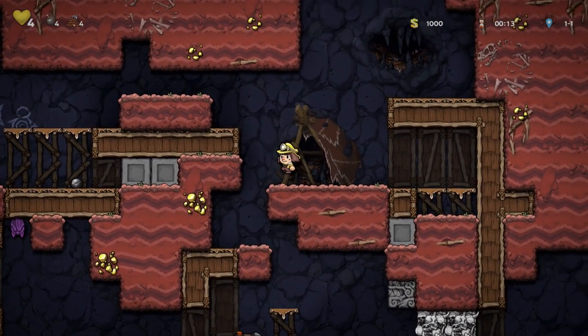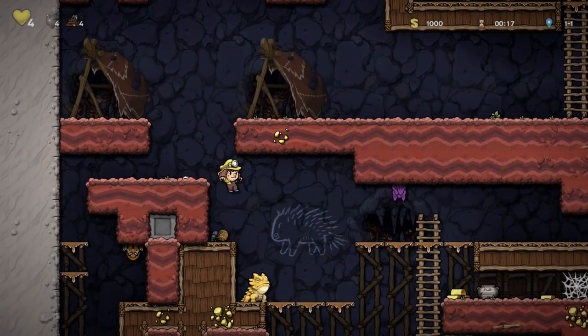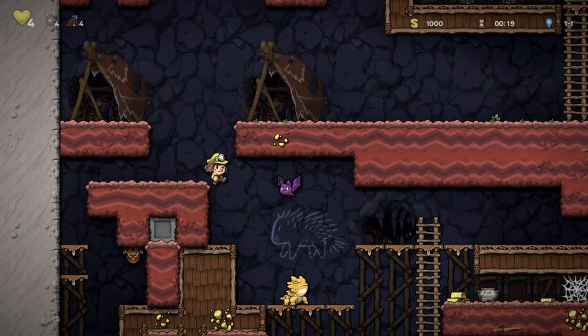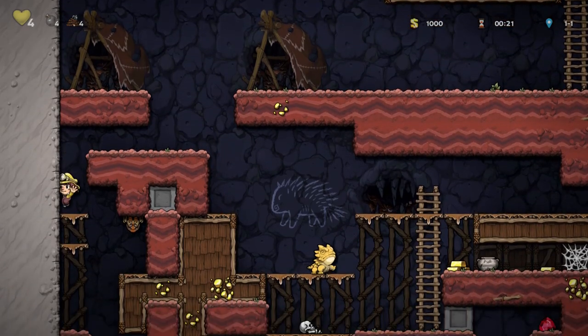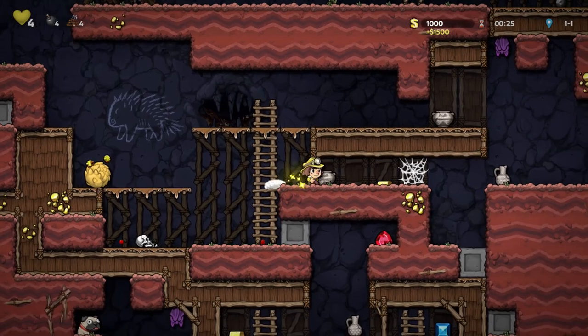If that doesn't describe Spelunky — accidentally dropping a bomb into the turkey den, angering the turkey master, and then all of that happening — I don't know what would. That's Spelunky in a nutshell. The things that can happen in this game — I love it for it.